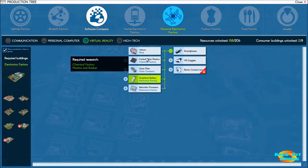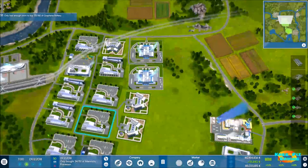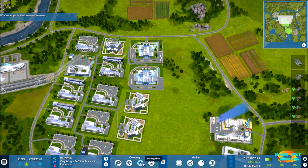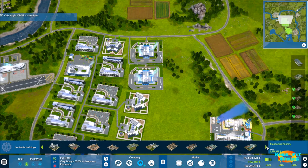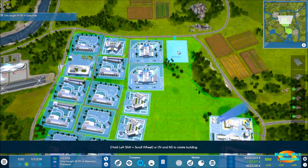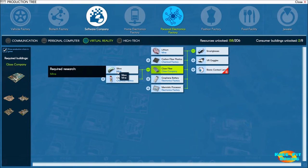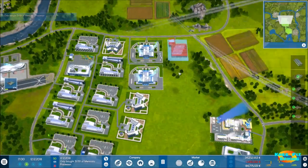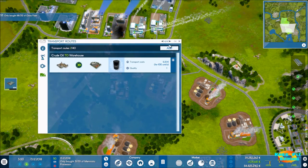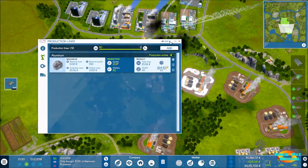Now we're ready for glass fiber. We need a glass company first, so let's go to the building shop and find it - about 1.5 million. We're running out of room so let's place the glass factory. Inside we'll need silica, which we're already mining, but I don't think we have enough so we're going to add another silica mine. Let's come over to the mines and check: aluminum, graphite, lithium, and silica - bringing in about 48 per day.